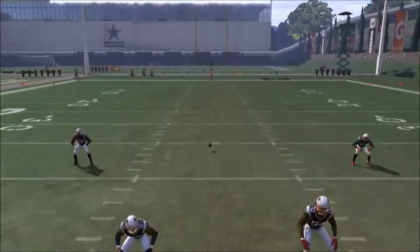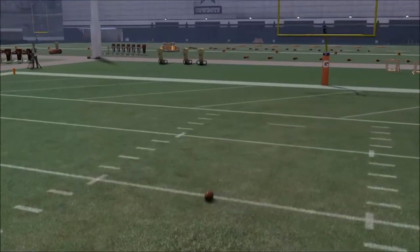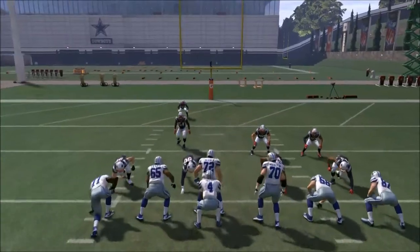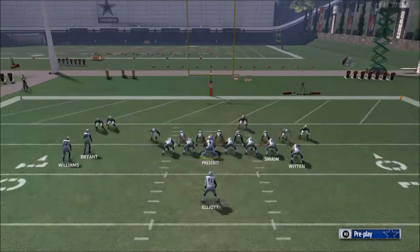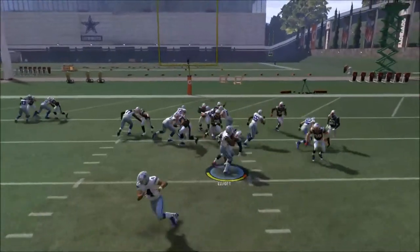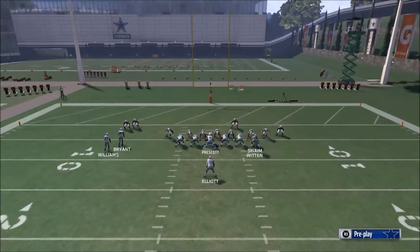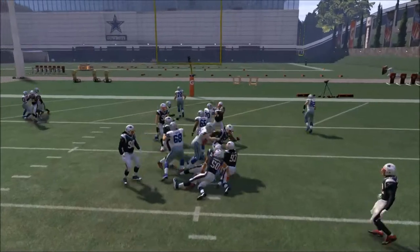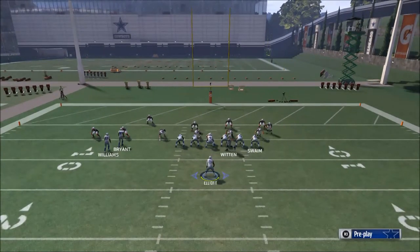We're going to look at the play Power O. I only really like to use the Ace Pair Flex inside the 10 yard line — I don't really use it much outside of there. But inside the 10 yard line I find this to be a very valuable formation. We'll go to about the five yard line to show what a true goal line scenario looks like. The reason I like Power O is because you can run it against pretty much every defense, with the exception of crazy goal line. Even then, normally you can get a yard or two. It takes a very specific defense to stop it — just so happens the computer was in it the last two plays.